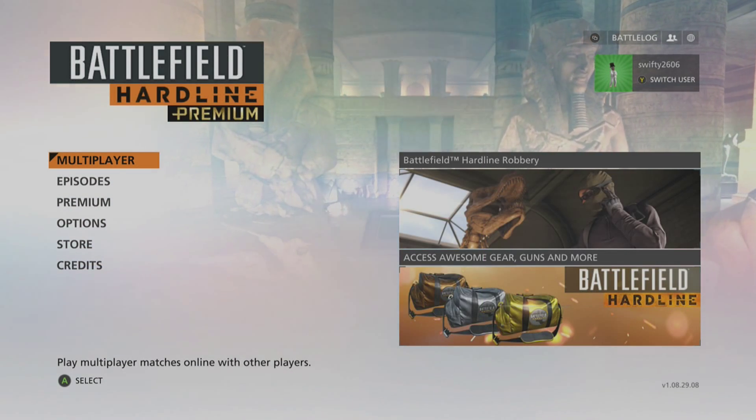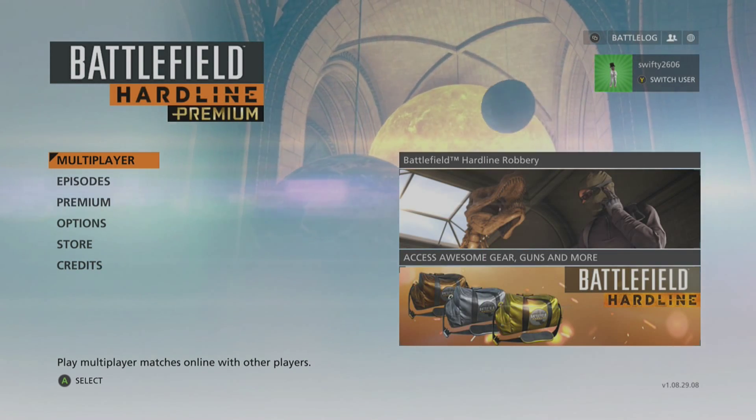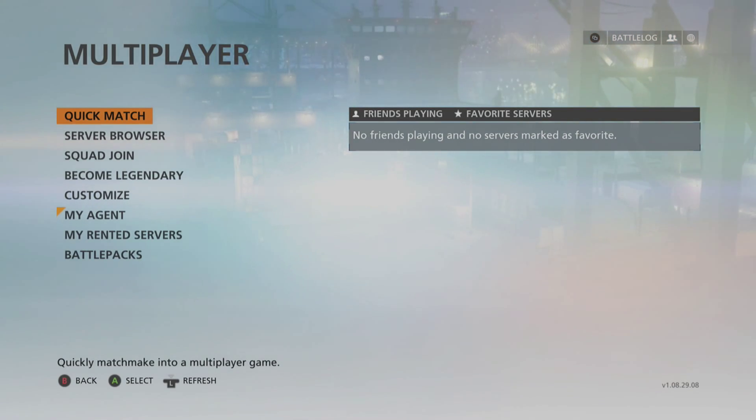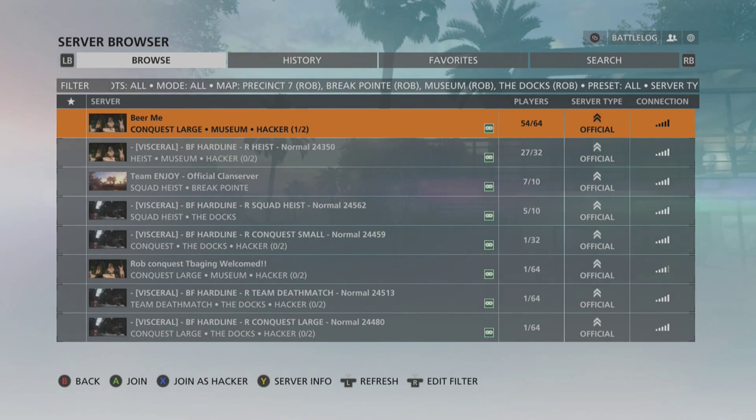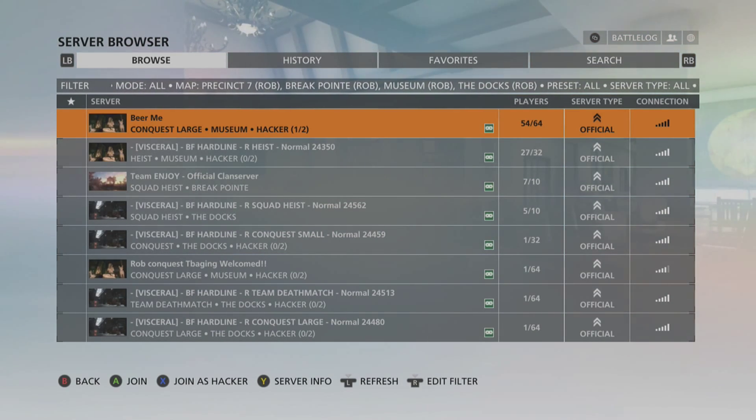Once you've installed the DLC, you're then going to need to launch Battlefield Hardline and jump into Multiplayer. Drop down to Server Browser. Although you'll see on my screen I've actually already done these steps, so I have got a list of servers ready to play in.